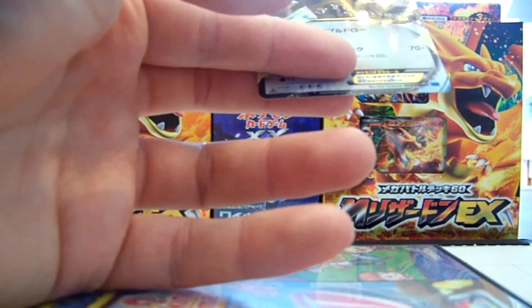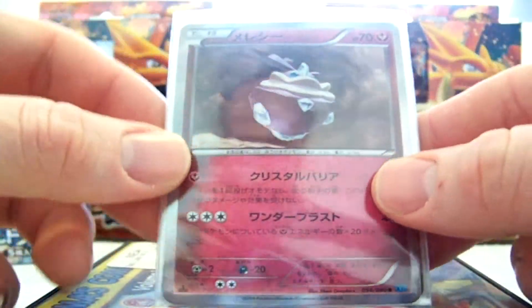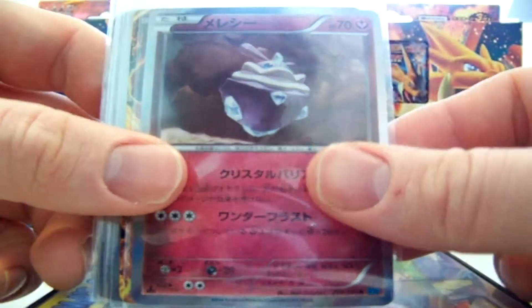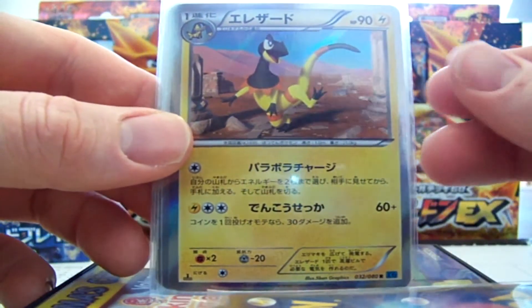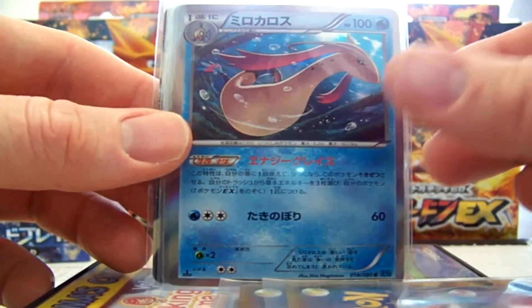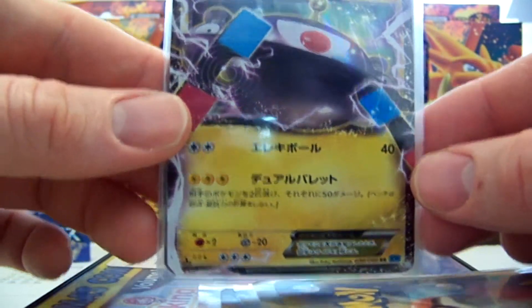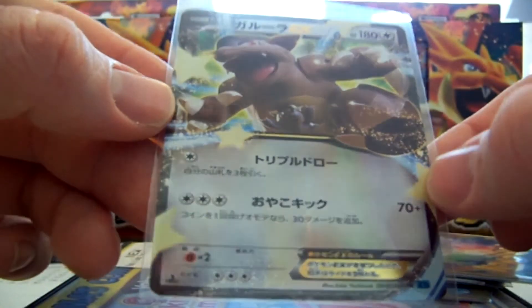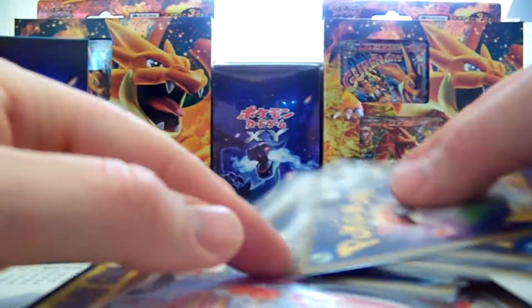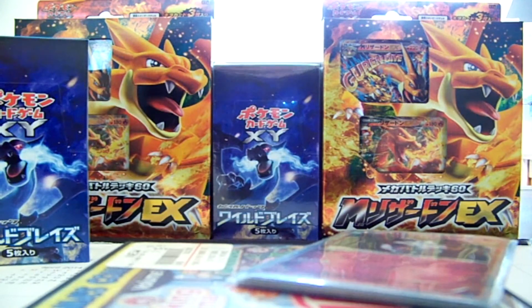Pretty solid pulls guys — that's 3 EXs again, which is what I love. We have no full arts yet, but I'm sure it will pick up somewhere; full art boxes are probably all bunched together. Quick recap: we have my holos including this very sexy beast right here — Charizard, my friend — some more holos, a nice Magnezone EX, another nice Druddigon, and we ended with a Kangaskhan EX, which is actually a pretty solid card. I hope you guys enjoyed — please give the video a thumbs up, and stay tuned for box number 3 tomorrow. Bye guys!